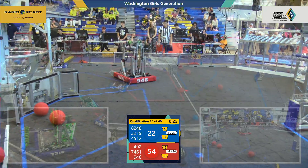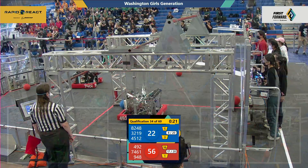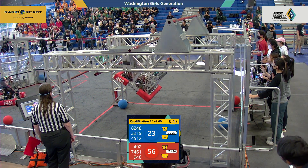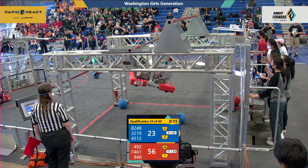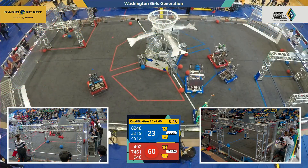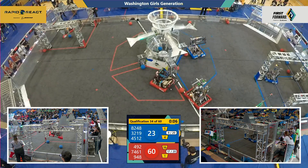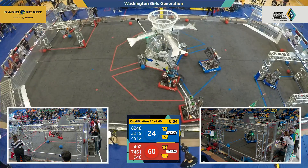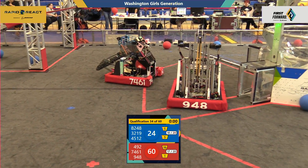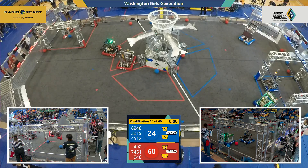Red Alliance moving to their hangar. That's Team 492, getting ready to climb. Titan Robotics Club has lifted off of the ground. No Blue Alliance members into their hangar yet with only 15 seconds left in the match. Looks like the Titan Robotics Club might have gotten themselves stuck on their hangar — we'll see if they can climb any higher. 948 and their partner 7461 not moving to the hangar. Looks like Red Alliance is going to have the only hangar climb this match.